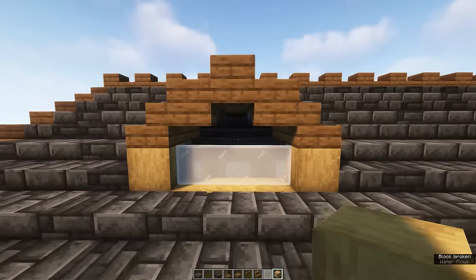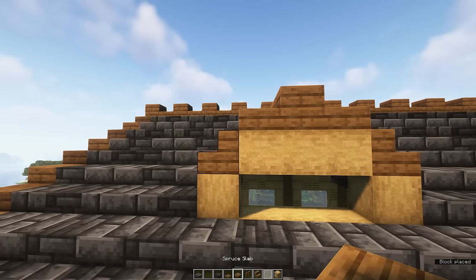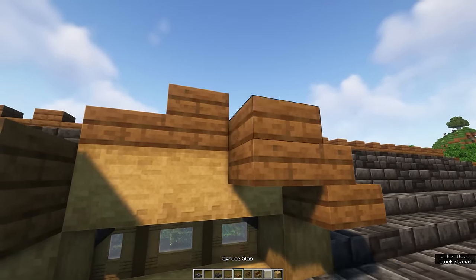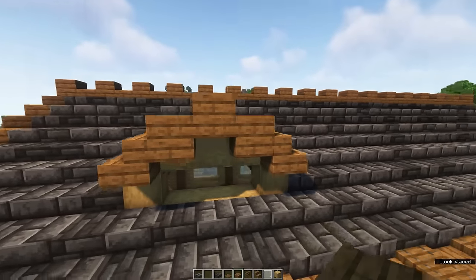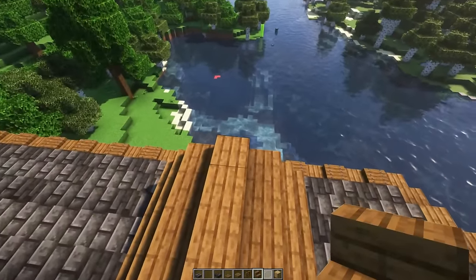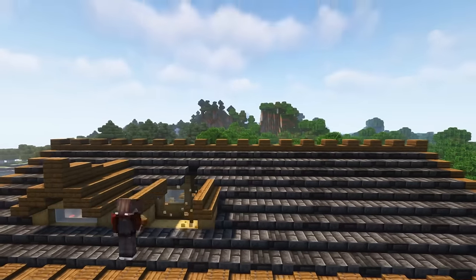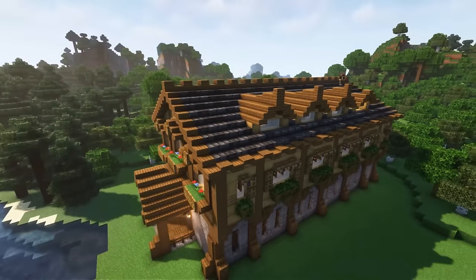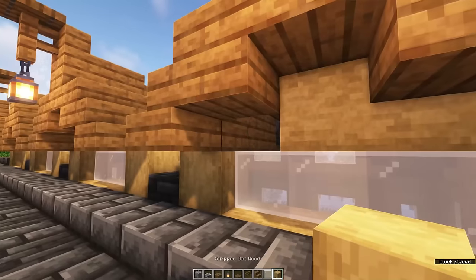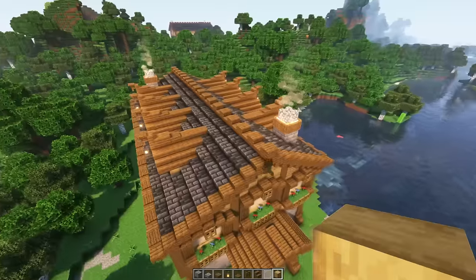I kind of messed this one up so let me try that again a little bit more slowly — hopefully it's easy enough to follow. Don't forget to finish off the details with a spruce stair, a spruce slab behind it, and a trapdoor behind that. Create four of these dormers on each side of the build — don't forget the lanterns. You can also create a chimney. Once you've built four dormers and a chimney, mirror it to the other side. It should look like this in the end.